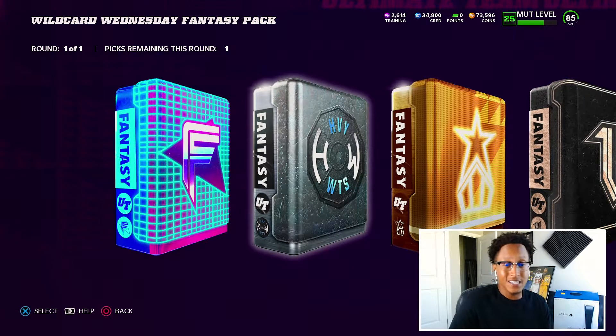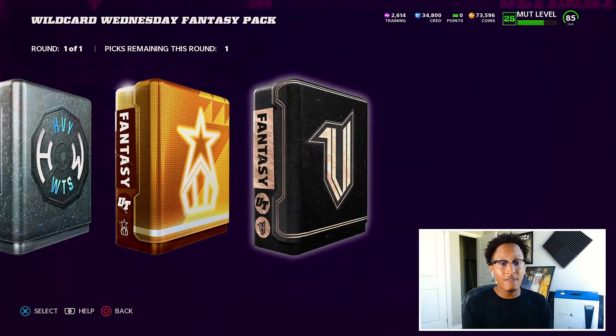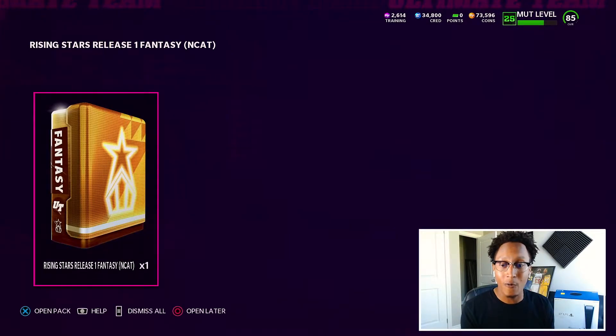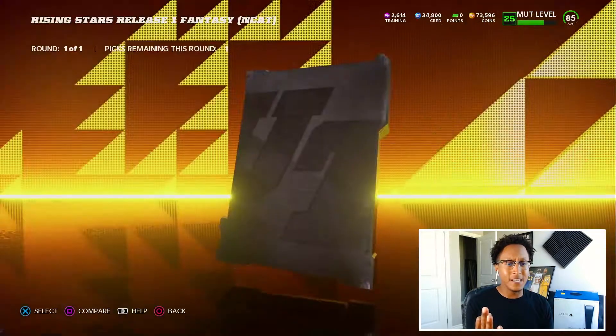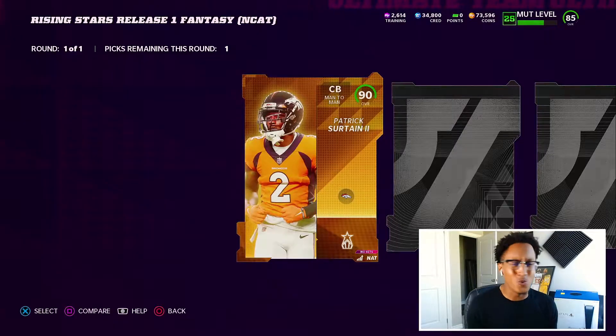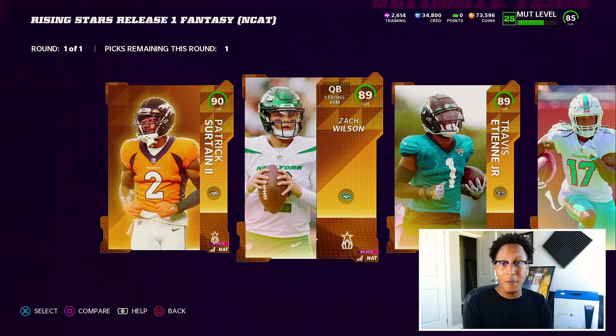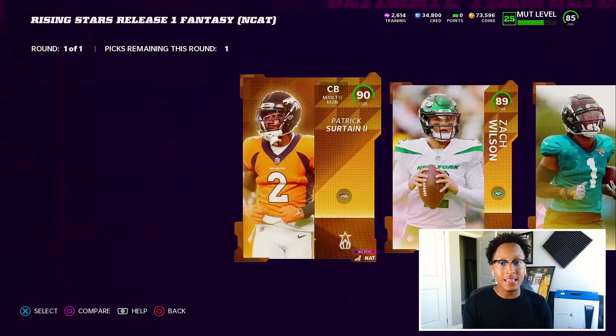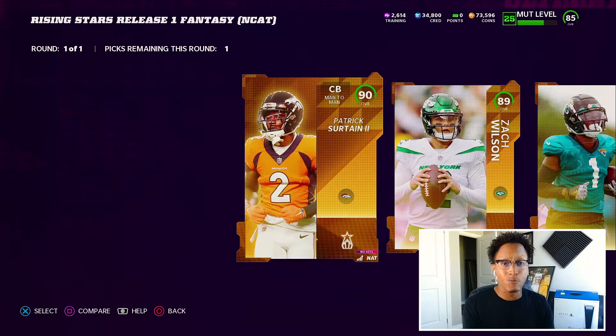Heavyweights you can get yourself a decent offensive or defensive lineman. Veterans: Jimmy Graham, DJ Swearinger. But today we're going with the Rising Stars pack. Out of this there were three options — let me see this animation though, oh that looked beautiful. It was either Zach Wilson, who everybody's going absolutely insane about because he's the only quarterback that gets Gunslinger at the moment, then there's Jalen Waddle, deep threat, 91 speed, one of the faster wide receivers in the game.